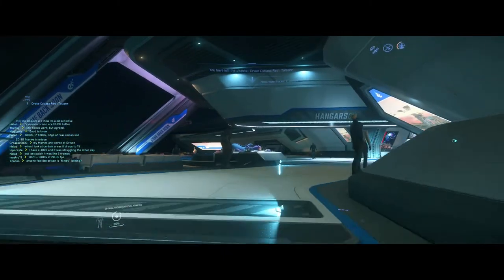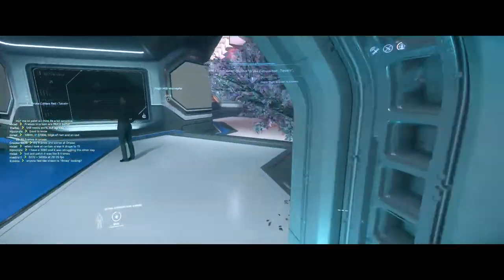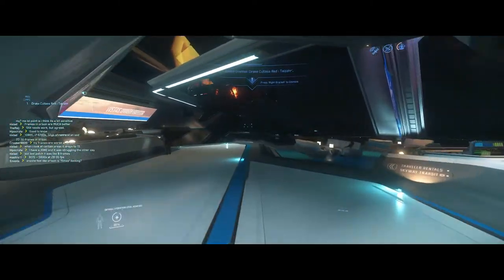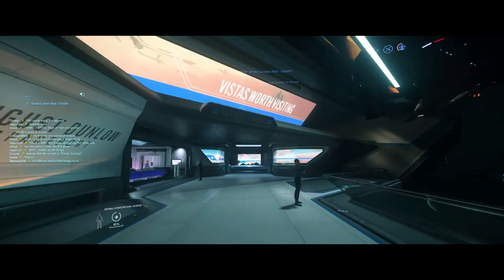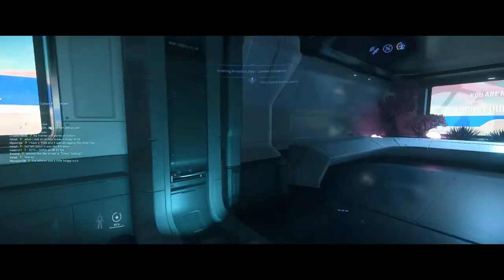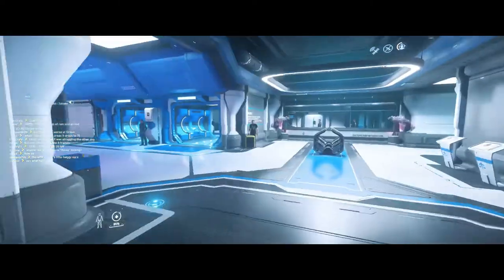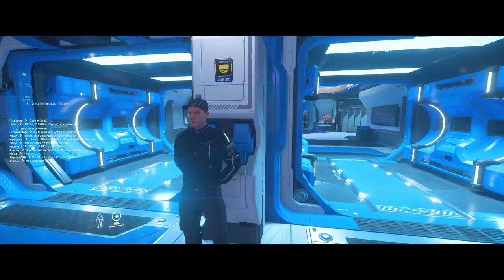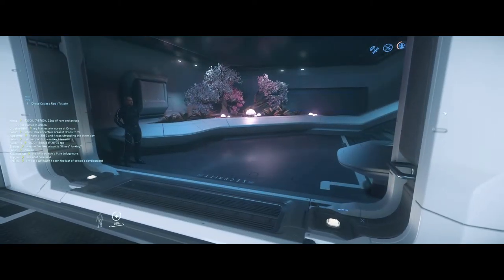I've got a crime stat and I've got a place to spawn — I can spawn ships without any problems. Just to show that security doesn't do anything no matter what crime stat you have. Sometimes they have an animation but they go right back to standard. Oh well, that's all for the bug port.